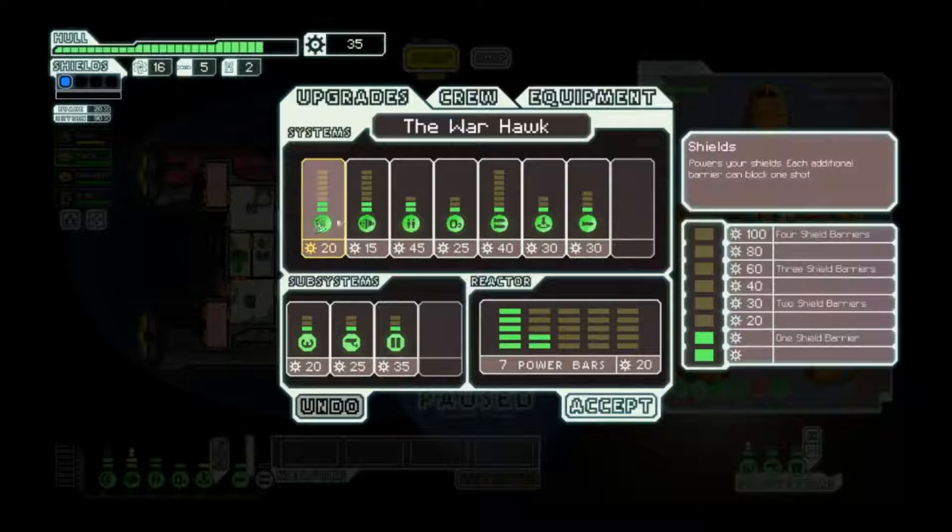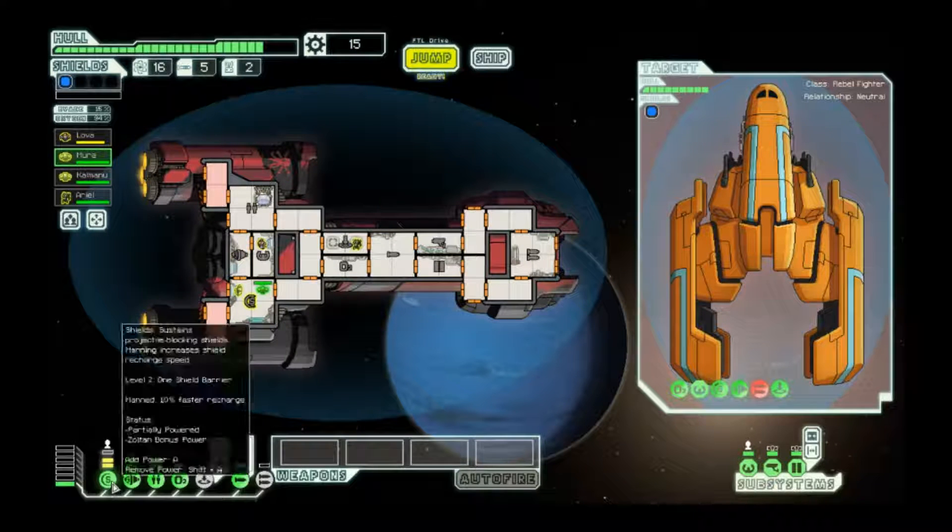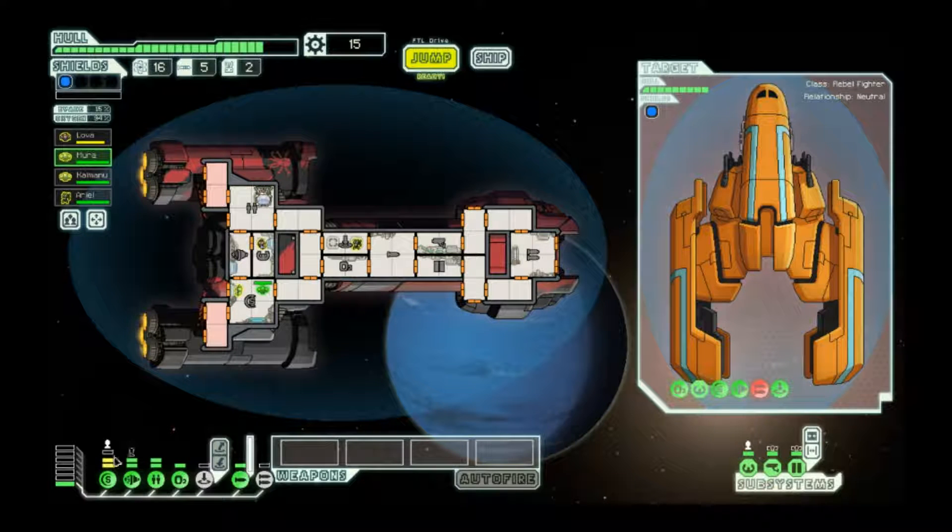Now that we have our 35 scrap, I'll go ahead and buy this immediately. Having this extra shield bar — even though it's half of a shield bar and you can't really power it — does give you protection if it gets taken down by one damage. In addition, you can actually power the half bar of shield with a Zoltan crewman, and that can be useful sometimes. Another nice thing about this ship is that you can also do this for certain ion immunization tricks, but that's probably not gonna come up all that often.